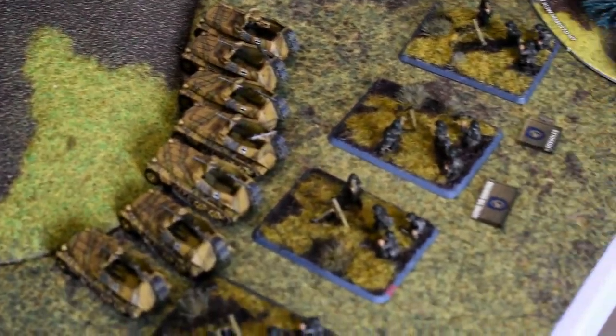Going into my turn 3: a pinned paratrooper unit unpins on a 3. The weakened unit gets a 1 and stays pinned. I go to a last stand test on the unit in the middle building — they get a 3, which is enough. I'm bringing my ambush in this turn. I have three dice for reserves and get a 6 — one unit coming in. Tom declines to use Own Goal since I'd still get at least one unit. I'm going to bring in the Wasp flamethrower carriers.